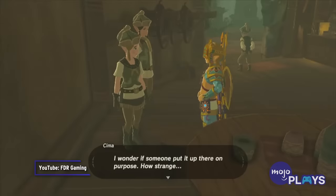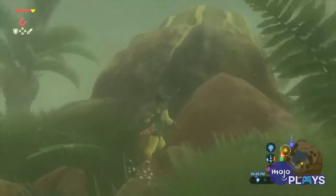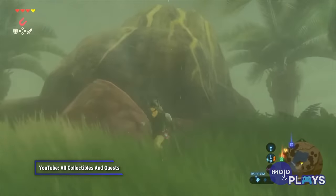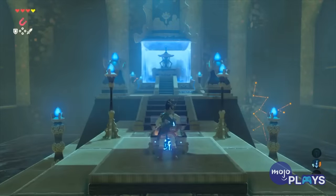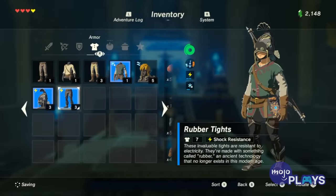Naturally, something this helpful takes a lot of work to acquire. The Helm is fairly easy to gain, but the other two pieces are found at the end of some frustrating Shrine quests. It's worth it for the perks though, and the Rubber Set has the same defensive stats as the Flame Breaker and Zora sets.